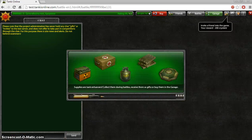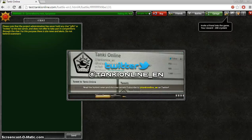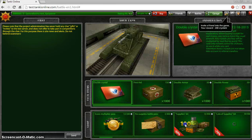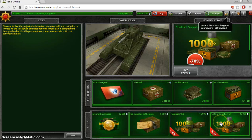Once you get to your garage, there is one thing you need to do before you do anything, and that's to buy the lots of supplies kit. Everyone in the test server will be using supplies unless you're in a no supplies battle.